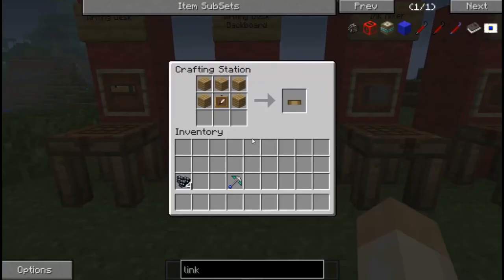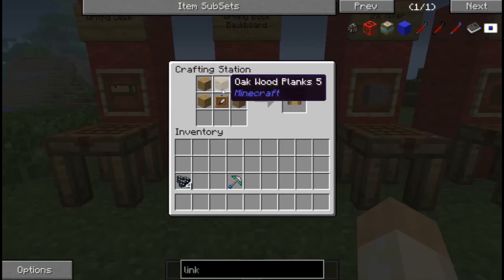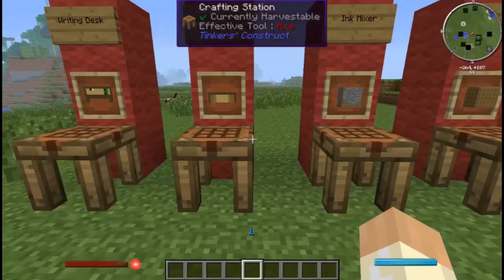This is the backboard. I don't know what the backboard is used for, to be honest. I guess maybe it just gives you more spaces on the thing. But hey, you can make one - it's an item frame and five wood planks.